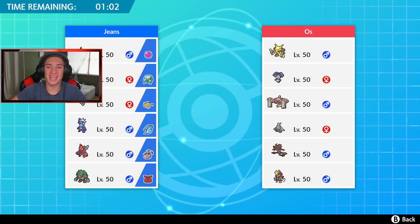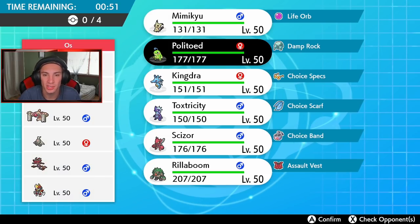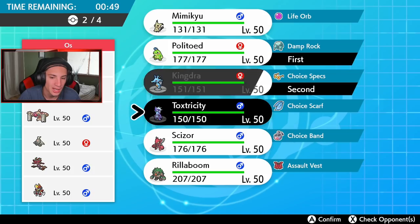Now we come into battle number two. This guy has an Indeedee and an Alakazam — he's trying to set up Psychic Surge and go into Expanding Force. We're going to say nah, not letting that happen. He has a Trick Room team as well, so I gotta bring my slower Pokemon. We're gonna go Politoed, Kingdra, Scizor, and Rillaboom.